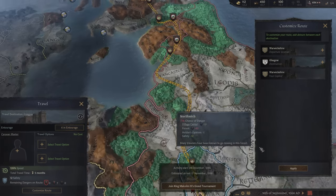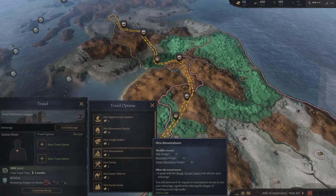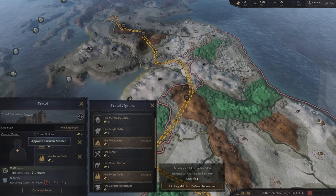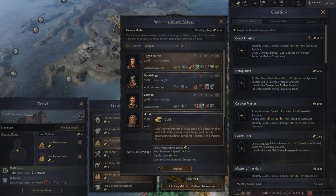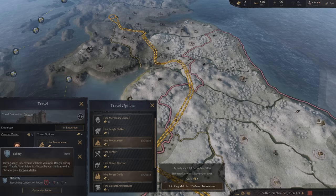We're able to hire people — like a mountaineer for one gold, reducing danger in hills, mountains, and desert mountains. Then for a further two gold, we're able to hire a forest guide. We've got a travel speed of 126. We need to hire a caravan master — that's going to be Teagan Harris. She's average, increasing our speed by 13. Her salary is five gold whenever we travel, increasing army movement speed by 3%, supply limit by 6%, and we'll gain a bit more court grandeur. We've now got a total of 18 safety.